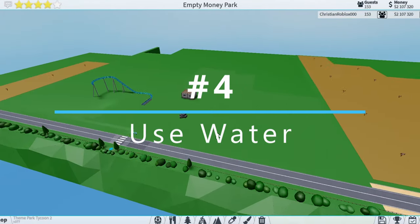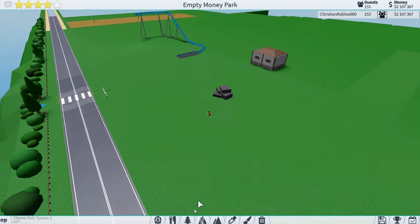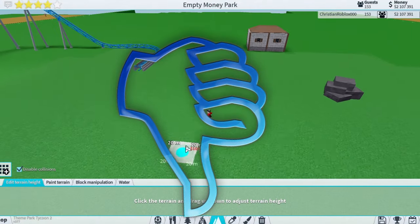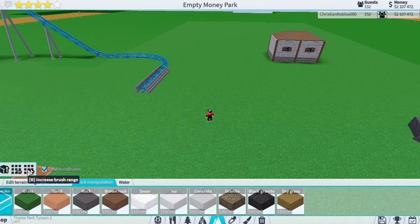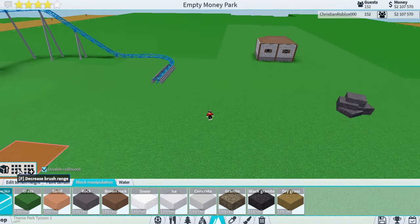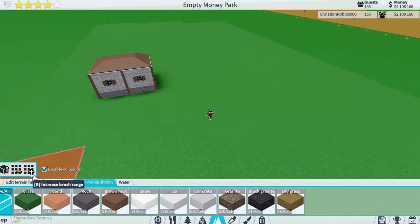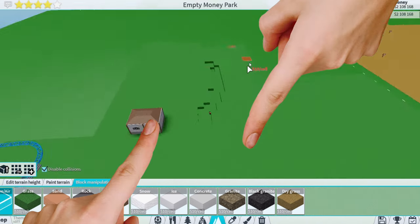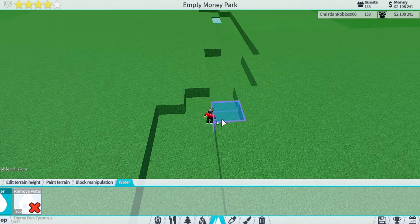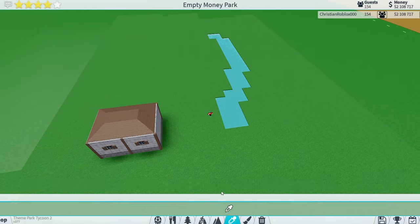Next up: use water. A lot of people build giant parks without water, or they use it wrong. Here's how to do it right: go to Block Manipulation and remove all the air wherever you want your water. I'm going to have a little river coming over to this side like this, then add the water onto it. Some people just make it straight — instead, make it curvy like this.